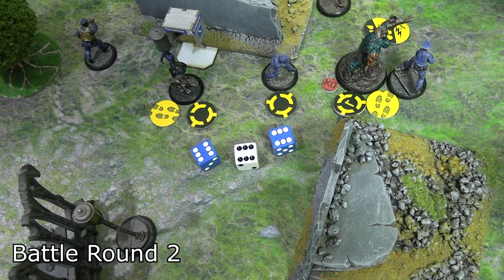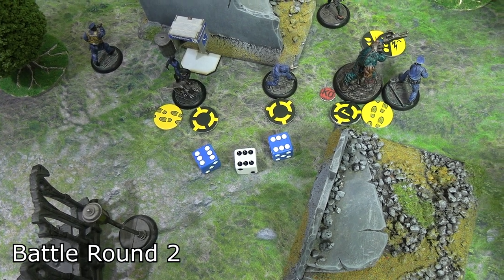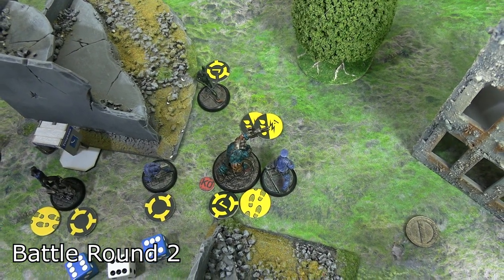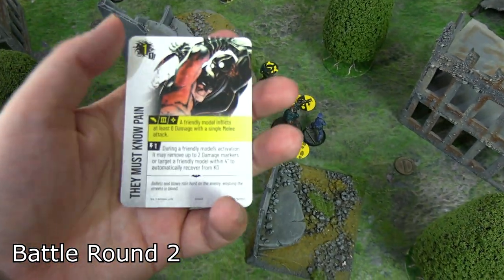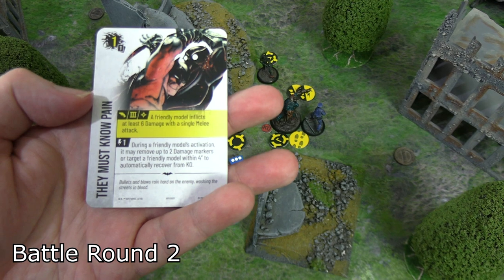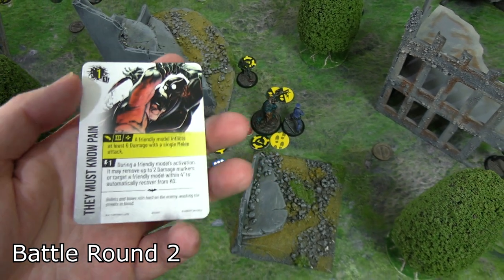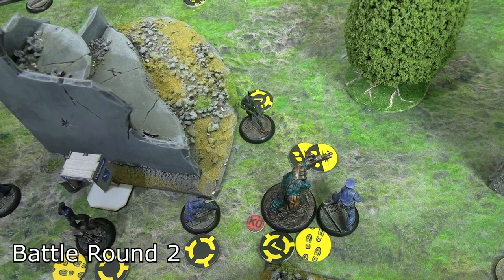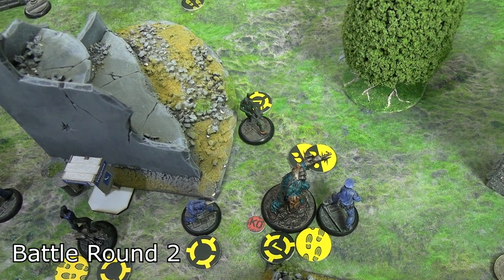Green Arrow activated, stayed in place, and used Rapid Fire as his special action since he had Audacity. He shot into KG Beast's back — he critted and got all sixes: six blood damage, and KG Beast is knocked down. Green Arrow also played They Must Know Pain from his hand for one resource point to heal one blood and one stun, leaving him with two stun remaining, preserving his acrobat efforts for defense.